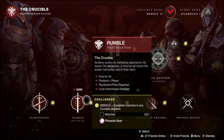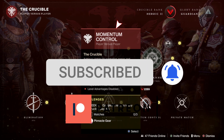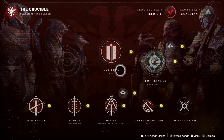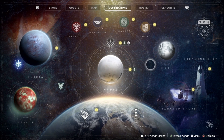we have Elimination, we have Rumble, and we have Momentum Control. For those of you that missed it in Week 1 of the Season of the Lost, this is back. You need 75 kills — go in, get them, and complete your trial. You also have Iron Banner this week, which is pretty sweet. We'll go check out Lord Saladin in just a minute.